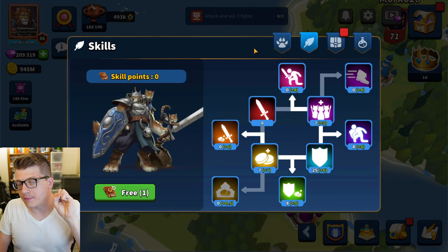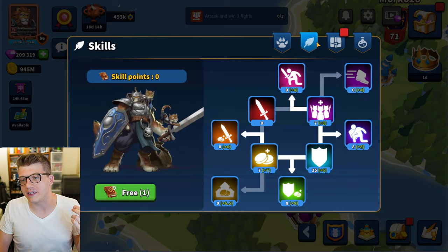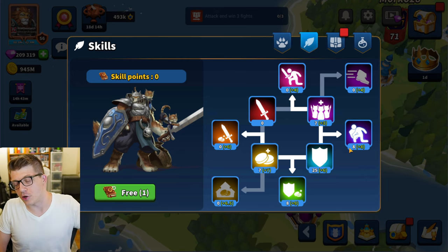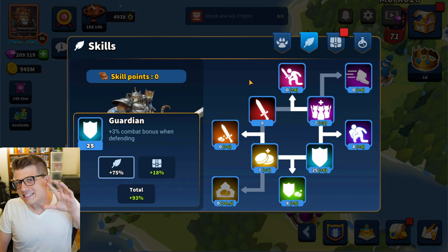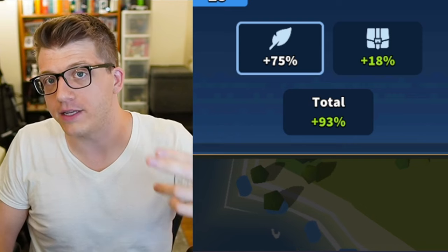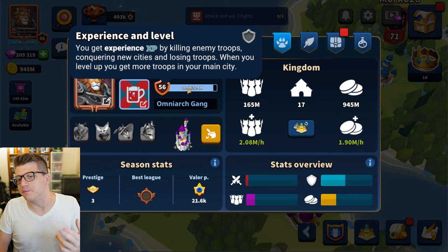Tip three has to do with your skills. Access them by tapping your portrait in the top left corner, then the leaf icon. I've currently focused almost all my points into the Guardian skill, meaning I've prioritized defense. In Million Lords, the best players tend to adopt either an offensive or defensive strategy because skill points are very limited — you only get new ones when you level up your account.